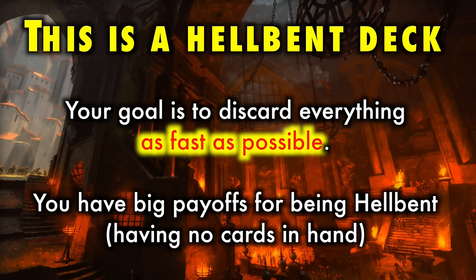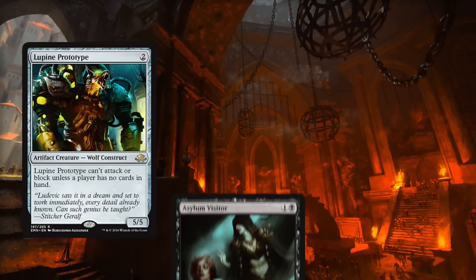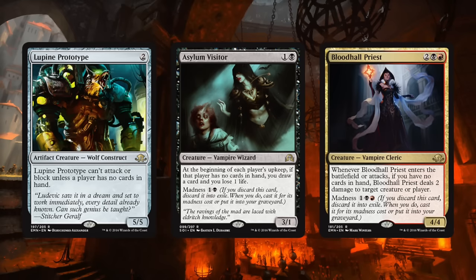Your goal is to discard everything as fast as possible. You have big payoffs for being Hellbent — having no cards in your hand — such as Lupine Prototype, Asylum Visitor, and Blood Hall Priest. To achieve this, there are a lot of cards that allow you to discard many cards at once, so you can get Hellbent hella fast. Let's get hella into it.